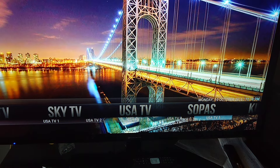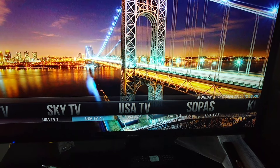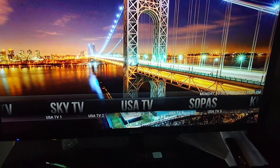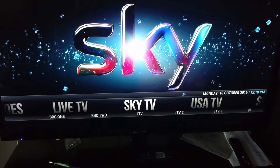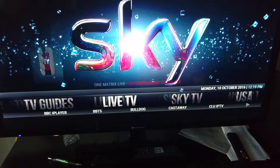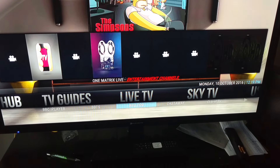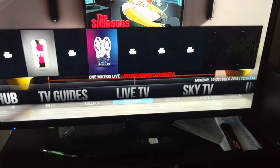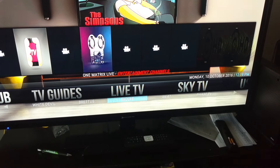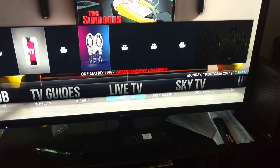You got US TV — if you want to look for US channels, just go to one or another and find out which one is working, because it's working off different sources. One might be Joker TV — Joker TV has been having problems logging in, errors. You got Sky TV, and also live TV: Bulldog is a good source, Castaway is good. A whole bunch of different sources — Void, AK-47.